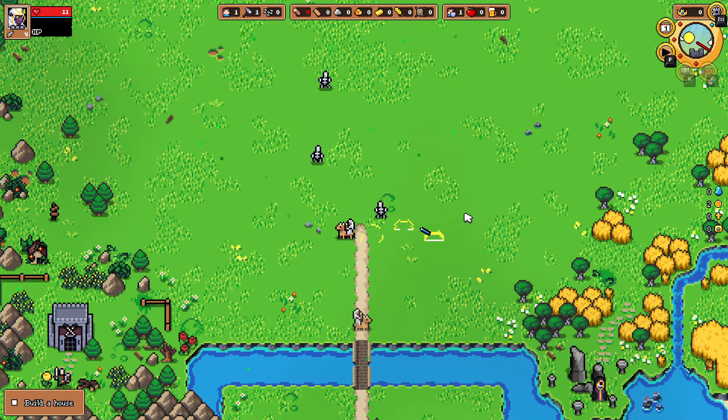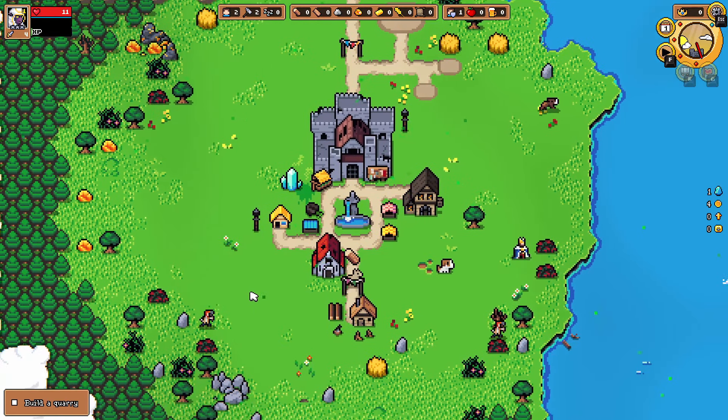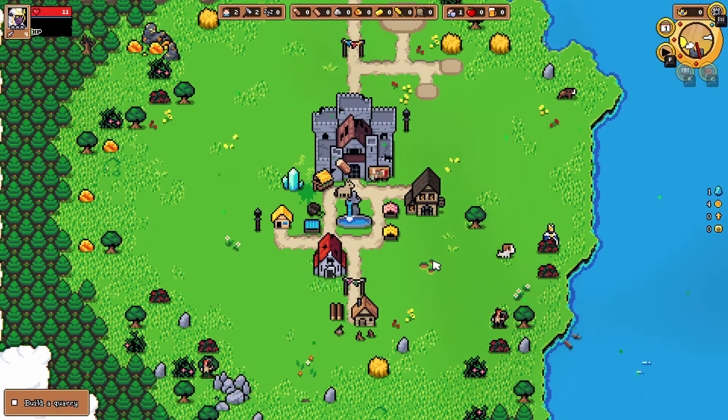It's a mule not a horse, sorry. You start with one worker and one mule. Each house grants one additional worker. Mules can only carry resources — if a worker cannot find a job, he will help carry instead. After wood, you'll need stone, so build a quarry. Need three wood and I haven't gotten any wood yet.